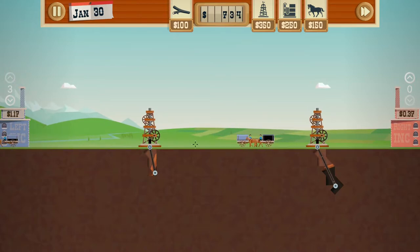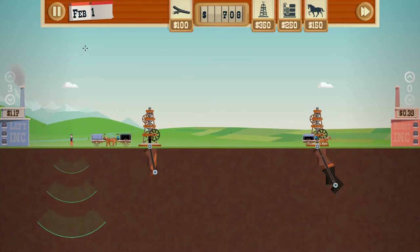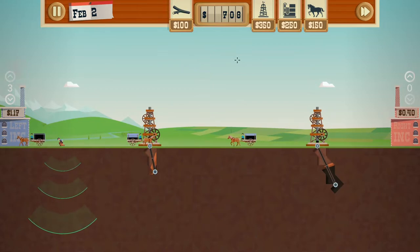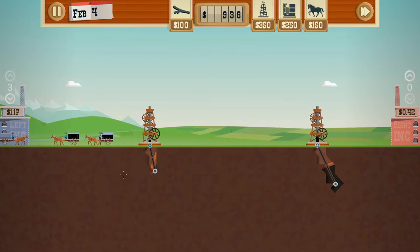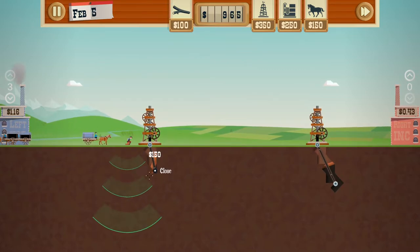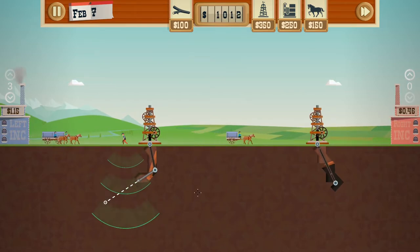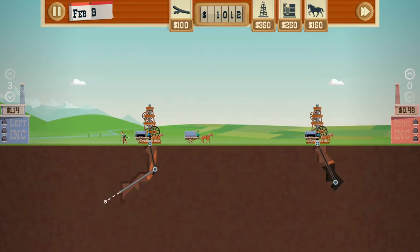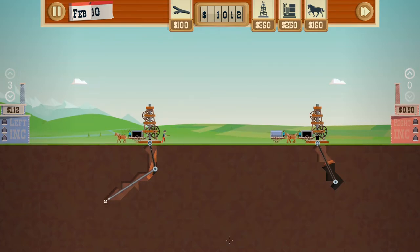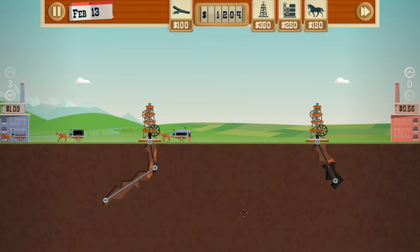The goal is just to pump out as much oil as you can before the time runs out. This is going to be a quick one since we have no upgrades and can't do any branching. What we're going to do is drag down this way just to see what's here. As you can tell the screen is scrolling up, which means we have a lot more down here to dig to — and we hit another one too.